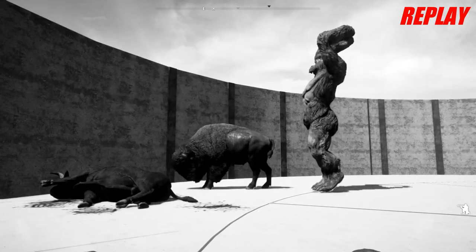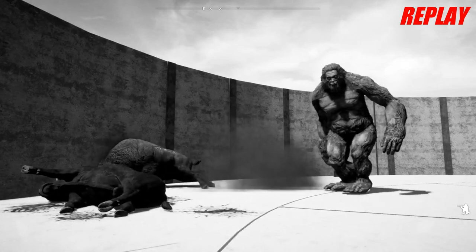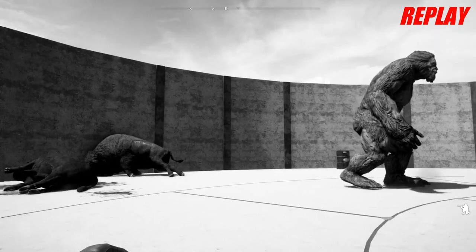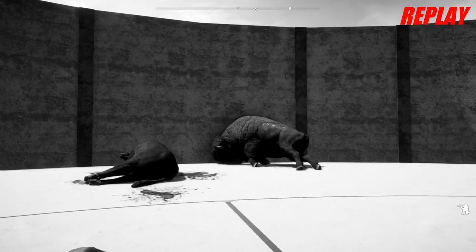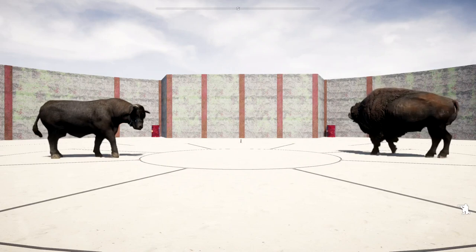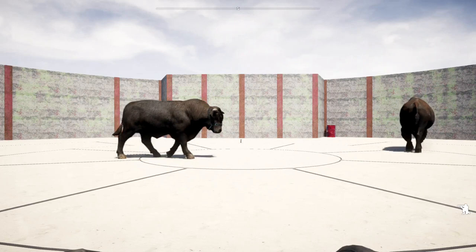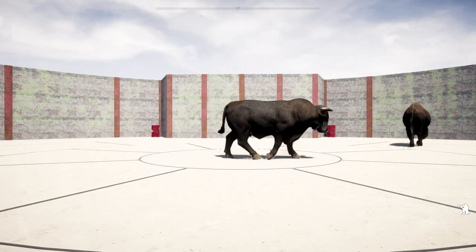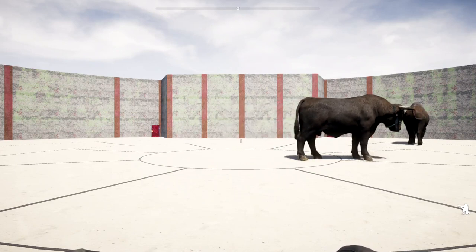So there you have it, guys. The Bison took a lot of shots from the Yeti but was able to survive a bit longer than the bull. It was close — in the earlier attack rounds, the Bison was almost as quick as the bull. Once I added all the times up, it was a difference of about 20 seconds, so it was pretty close. Maybe things will be different next time. Until then, this has been Rusty Pflugger — over and out.